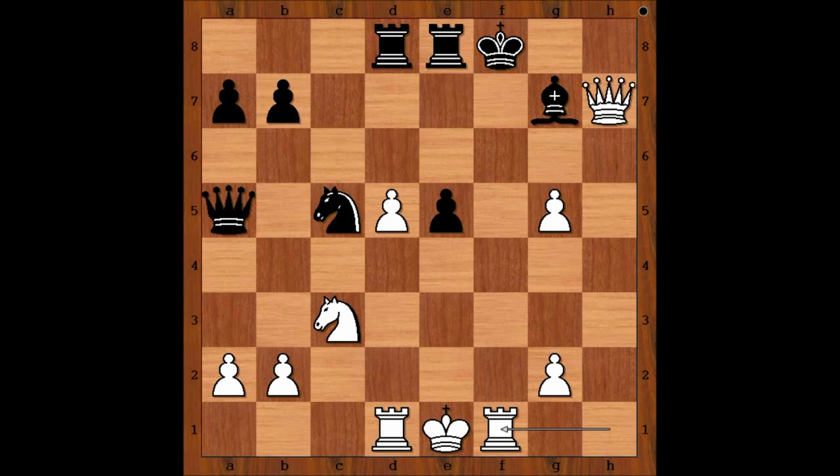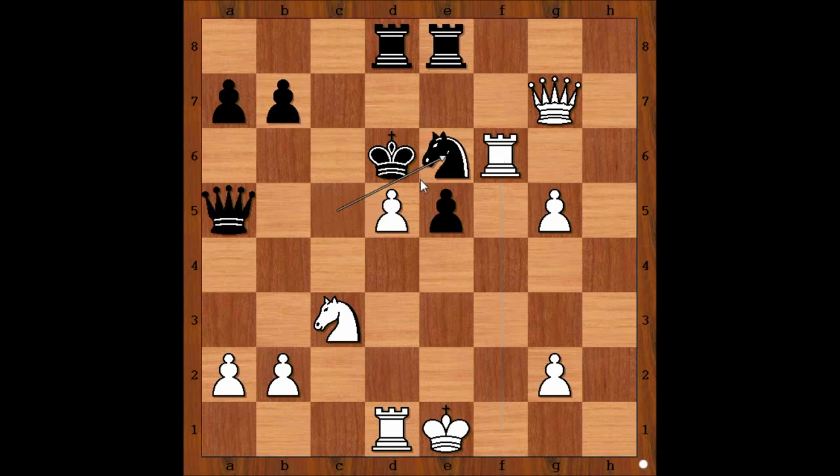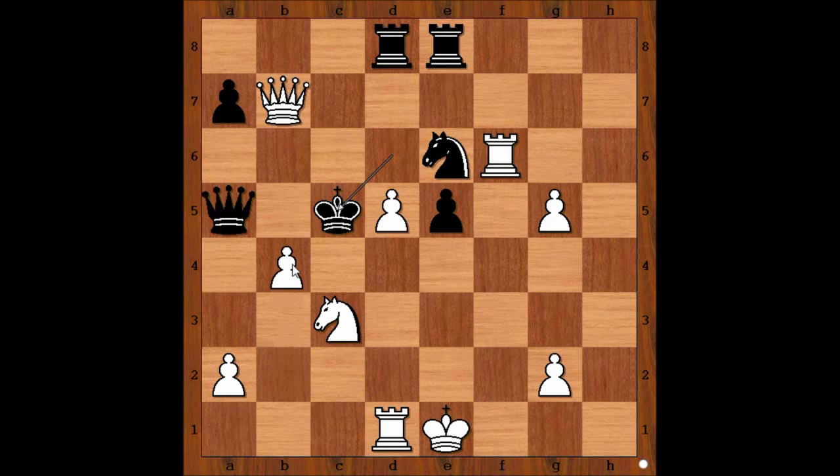One line goes like this: King to e7, queen takes bishop check, king to d6, rook to f6 check, knight to e6. There is no need to capture the knight — queen takes on b7 is even better. Can you see the threat? King to c5, and now b4 check, forking the king and the queen. After queen takes on b4, there is checkmate in one — queen to c6 checkmate.